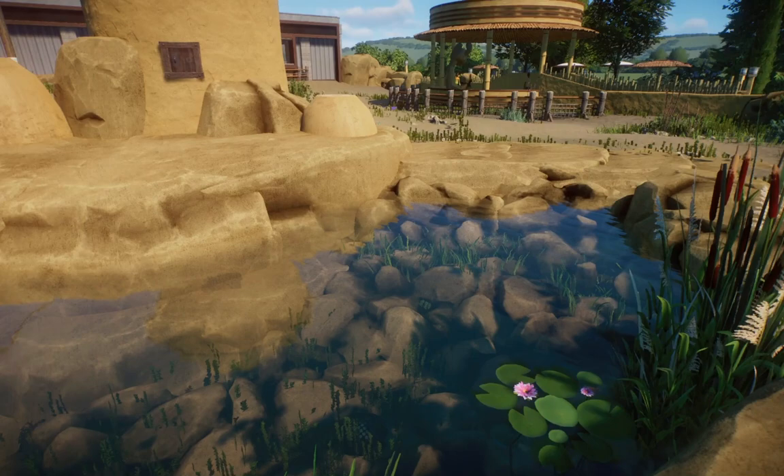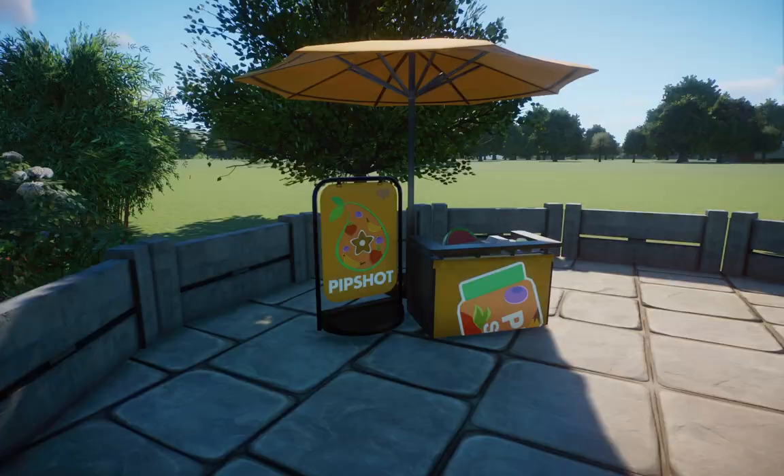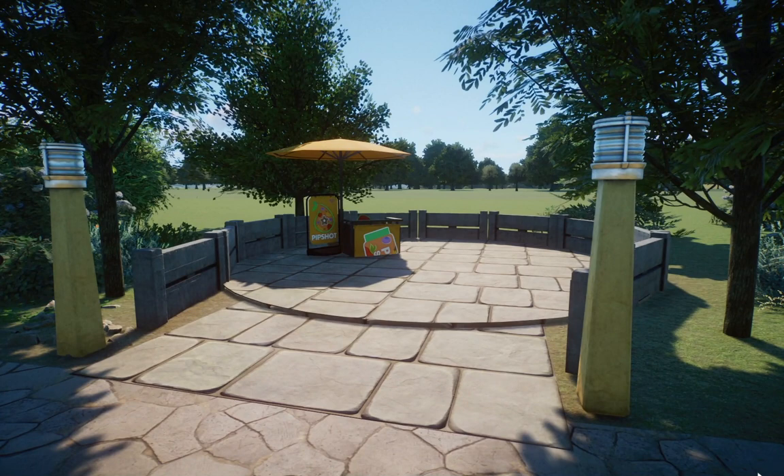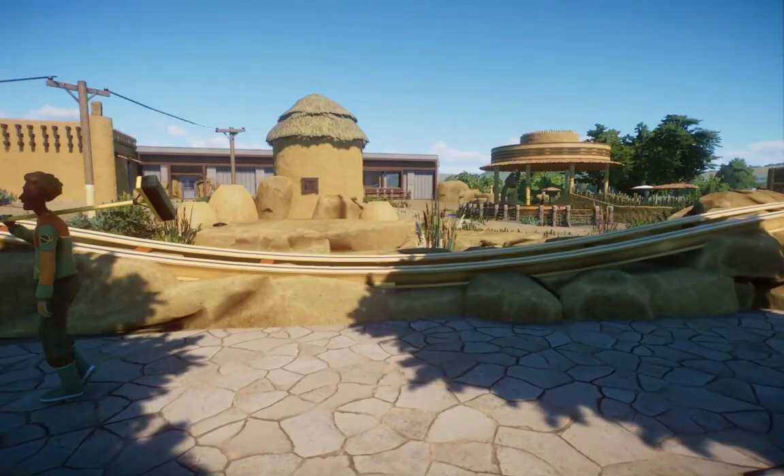Zoofluencer also provided this little pond and I think it came out really nice. The antelopes can in fact get to it. He even provided these lovely stands over here — I was going to do sort of an African marketplace, but time wasn't really on my side. I just essentially put one thing in each of them, and honestly I think it looks really nice. You come in here, grab your drink — it might be a nice place to meet up with friends.